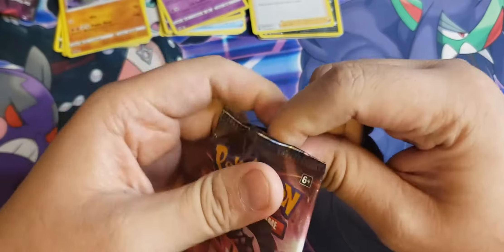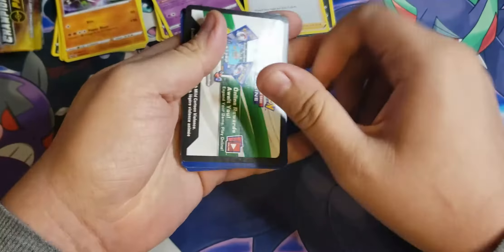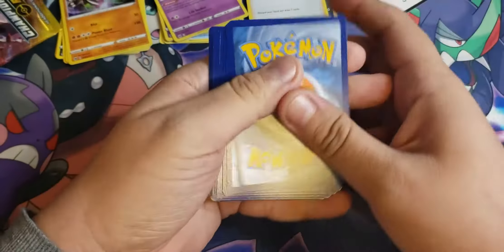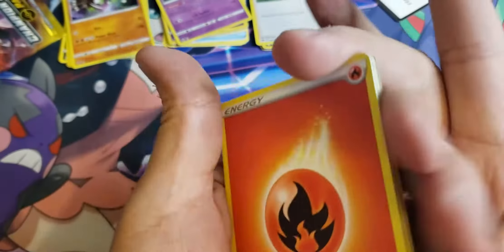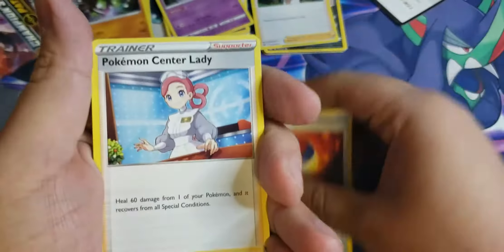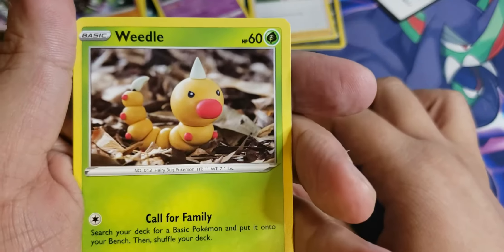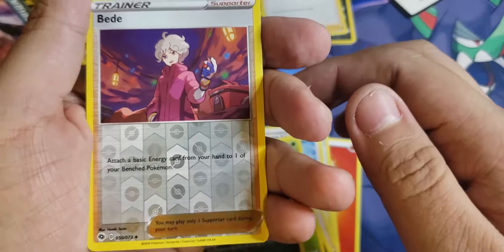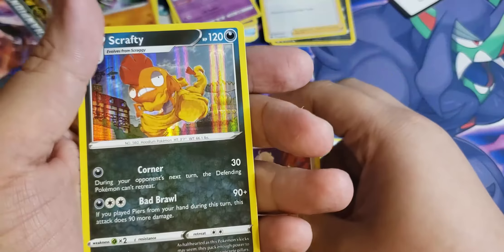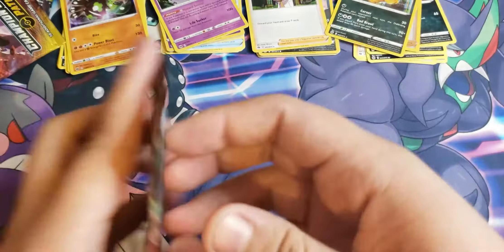It's really just Charizard or bust — honestly it's not that great of a set, but if you can get Charizard... Fire energy, fire energy, another Great Ball, Pokemon Center Lady, Team Yell Grunt, Trubbish, Hatenna, Inkay, Weedle, Linoone, reverse holo Bead, and our rare is Scrafty holographic. So far I've gotten a different rare holographic in each one.